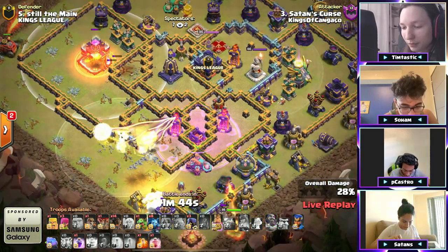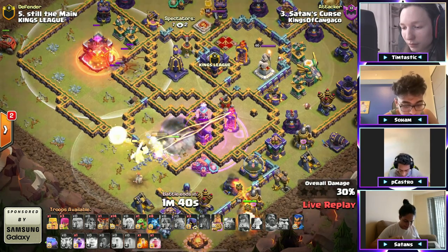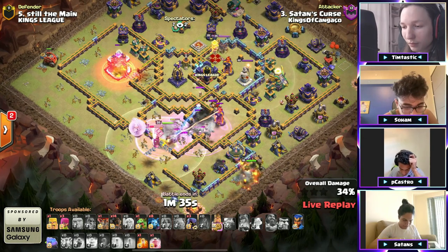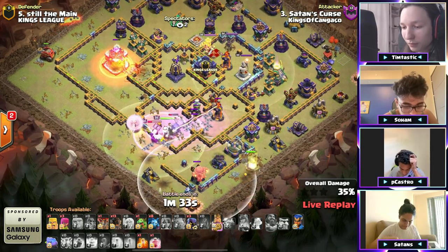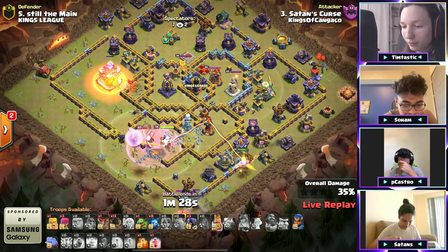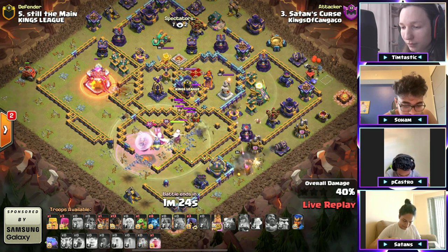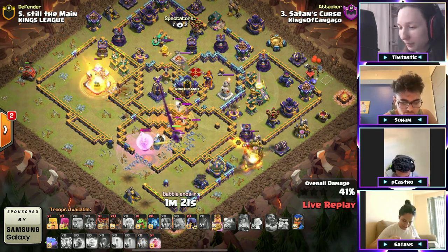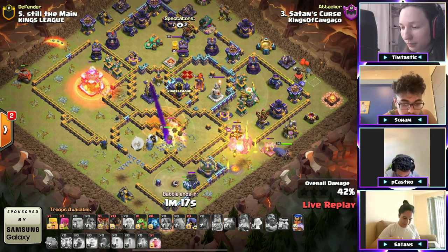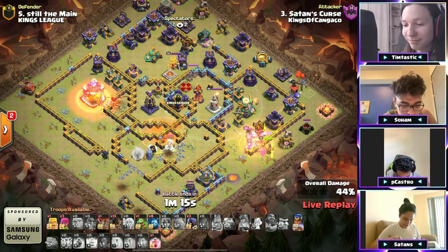Queen's ability is up. He pops the warden ability to keep the queen alive. He sends another wall breaker — there it is, opening up towards the multi. Finally pulling a little bit of the clan castle out. Rocket loons into the air defense down south. Queen is back to full health here, but can he recover this? He still has his recall — for some reason, why isn't he placing his unicorn recall somewhere? Just send it with your RC or something!